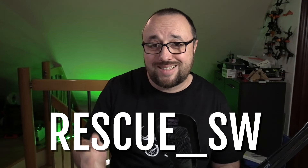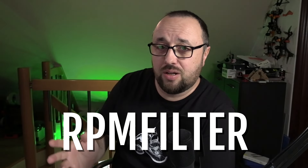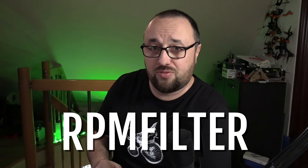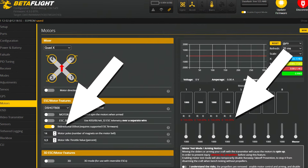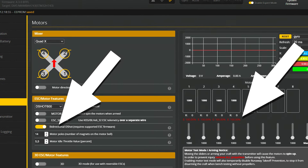The reason rescue switch means that you have the GPS rescue mode enabled at this very moment because you assigned it to a channel on your radio and most probably you have flipped the switch. You cannot arm when GPS rescue mode is currently enabled. The arming flag RPM filter means you have enabled RPM filtering by enabling bidirectional DShot, but the bidirectional DShot is not working — the flight controller is not getting the reported RPM from the ESC. The solution is either to fix the problem with bidirectional DShot or disable the RPM filter.